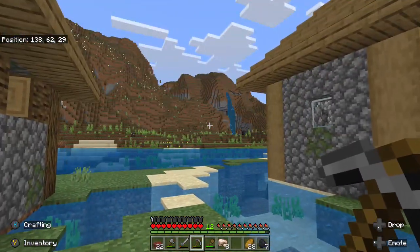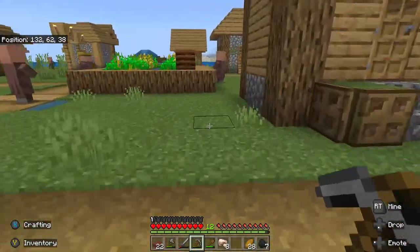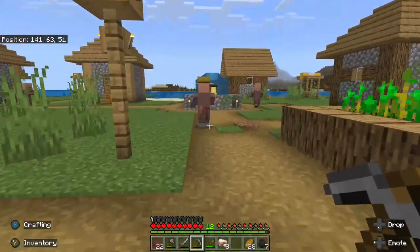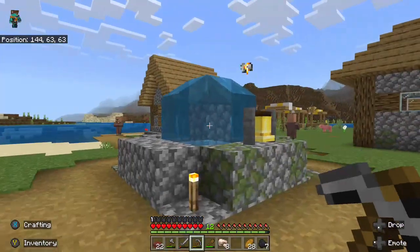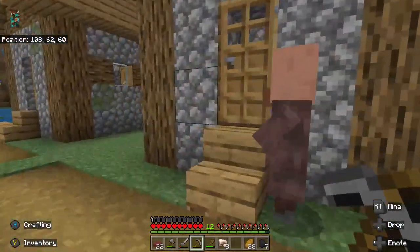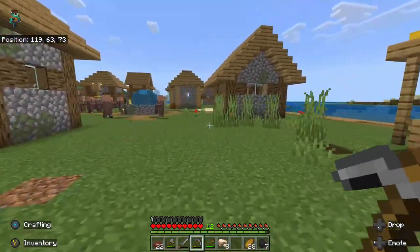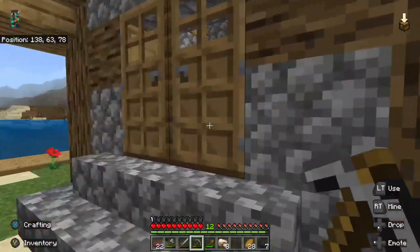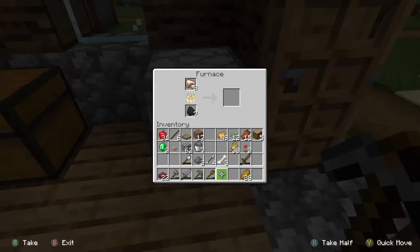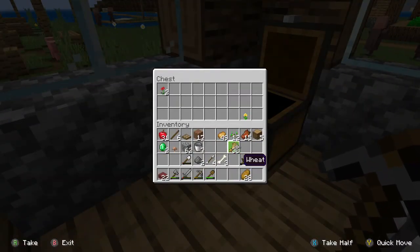Just in case you're wondering, I'm not going to be spending all my time at the village. I am going to go out a bit further at some point and explore. I may even find another village to live in, so I'll do everything I need to do from this one first. I need to find this furnace - I can't remember where I put it. I think it's this one. Yep, there it is. I'm going to smelt down this iron and dump anything I don't need in this chest. I'll find a use for it later - everything in Minecraft has a use.